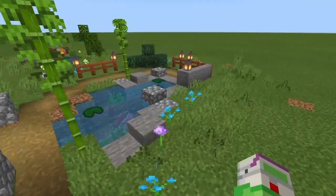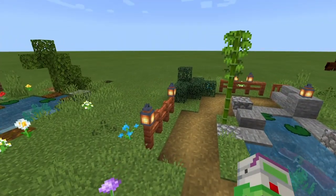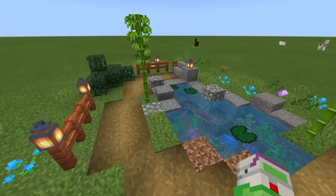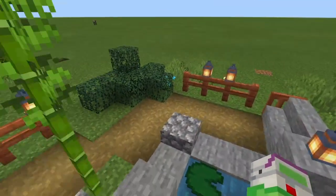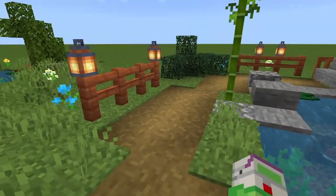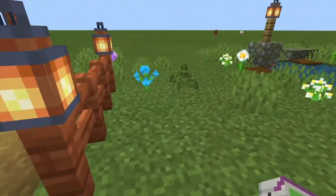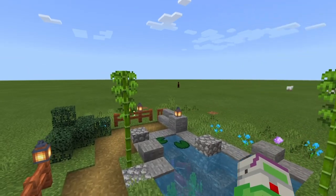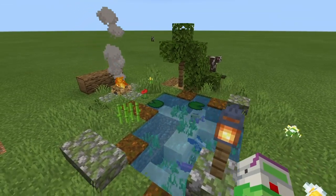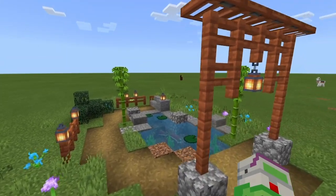On the outside I purposely chose specific types of flowers rather than just scattering bone meal around like I did with the first pond. Strategically placing colored flowers looks a bit better here. I also added some lanterns, fences, little bushes, and stone slabs - these guide you along the path while keeping the area open. For the final touch I added bamboo instead of sugar cane or soul sand, because it fits the theme a lot better.